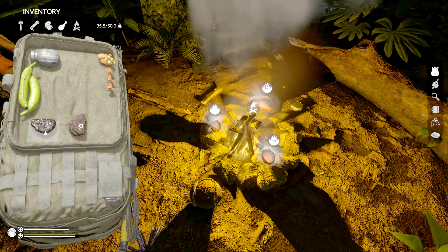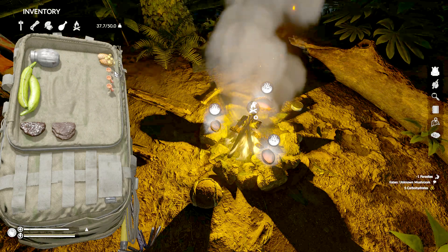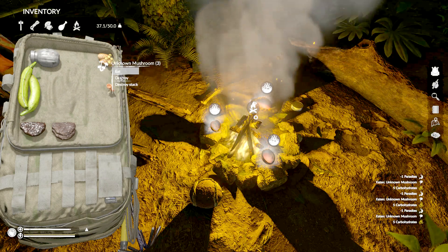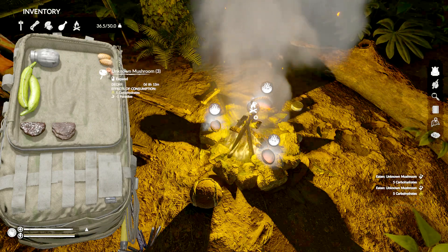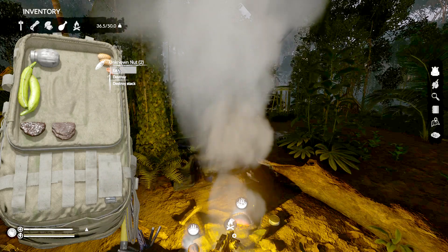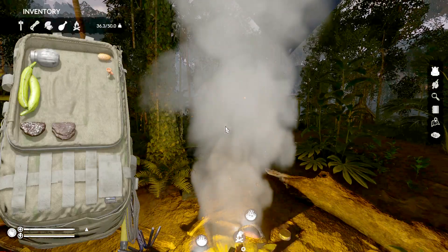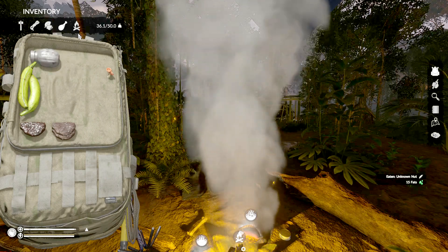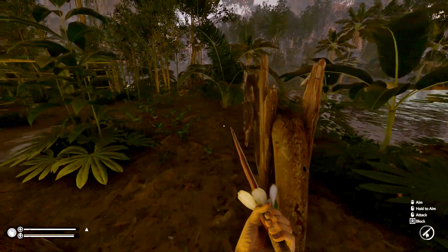As long as we keep ourselves nice and plump we'll be in good shape, get ourselves out and about. We do have a full thing of clean water — it says clean right on top of it. Everything else looks like it's in good shape. We've got Goliath spider materials and a couple of arrows.